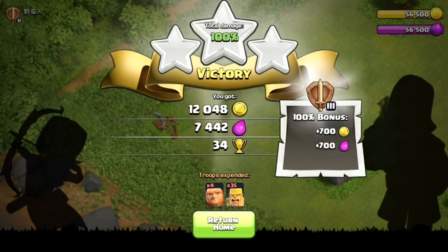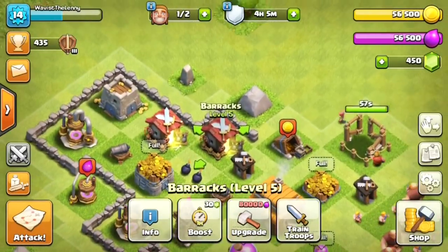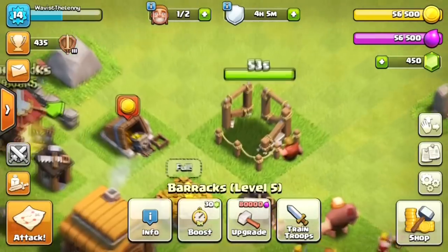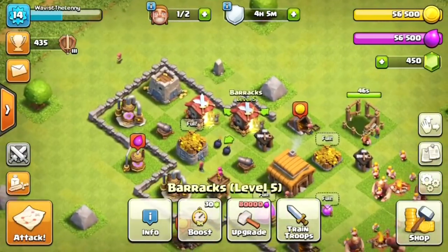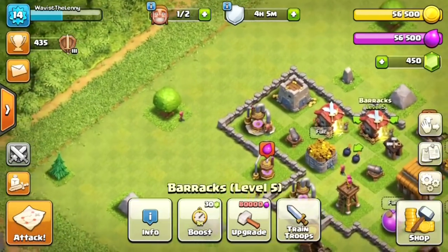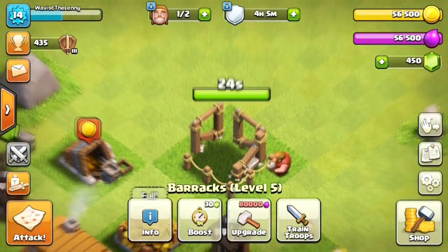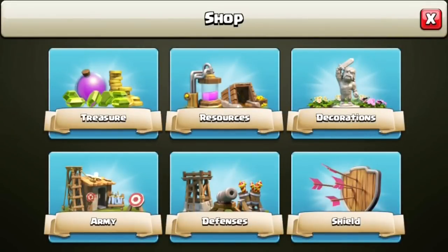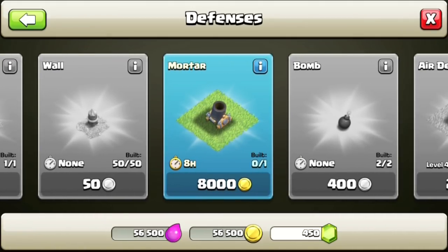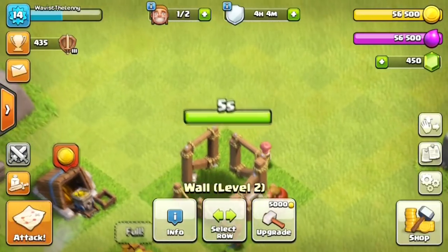Our laboratory should be close to done. Our troops might not be done training yet - we still have quite a bit left, but this is a good place to end things. After our laboratory is done, we'll upgrade a troop. I'll do the barbarians first since they're what I use most. Then we'll spend gold on walls and buy the mortar. We're going to upgrade some walls to level three and then send one of our troops to get upgraded to level two in the laboratory.